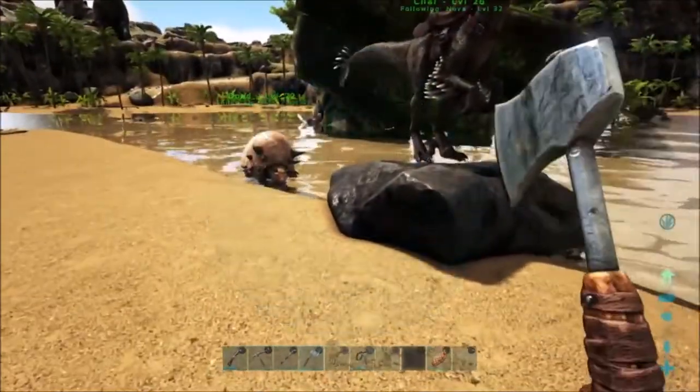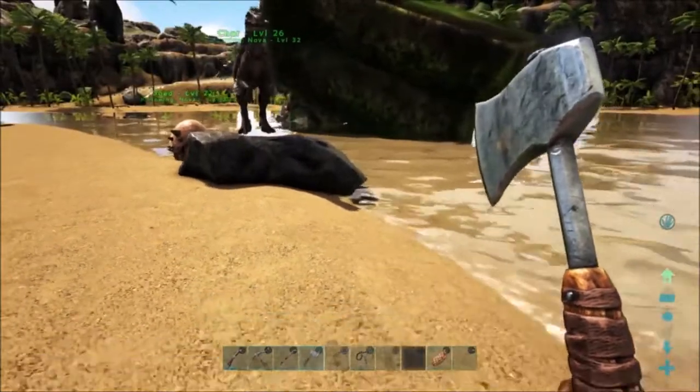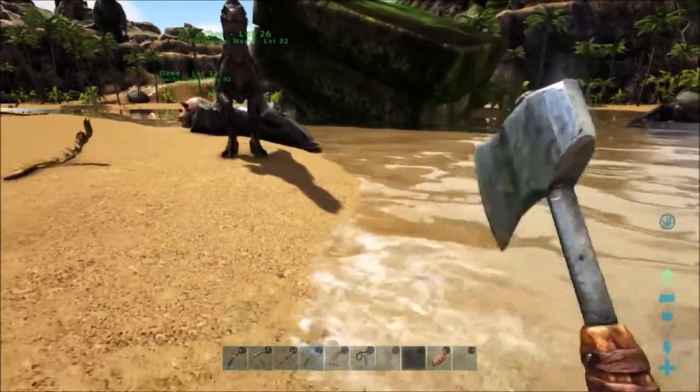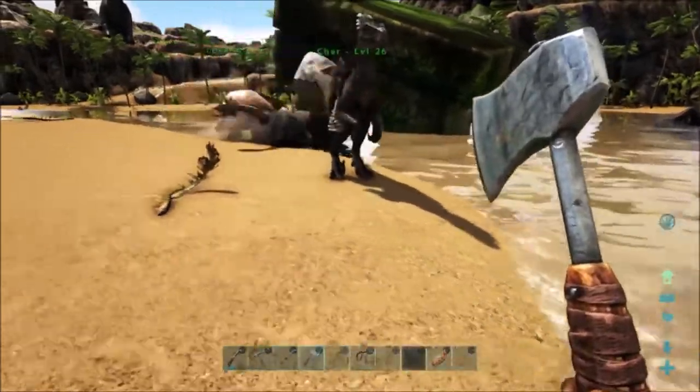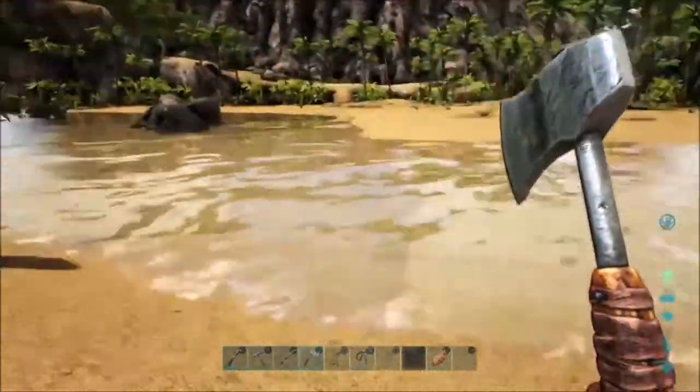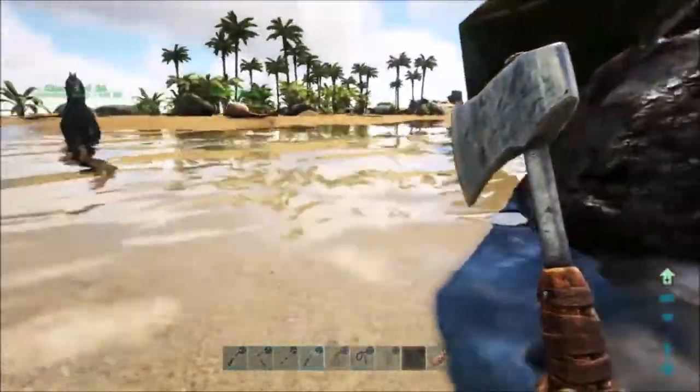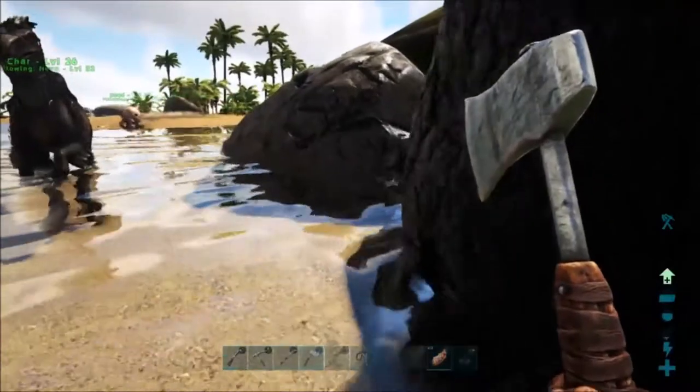As long as he's close enough, he'll actually just smash that rock with his tail, and this is really effective. I've already got probably 500 to 1,000 stone just in the last minute or two. This particular spot on this beach is amazing.